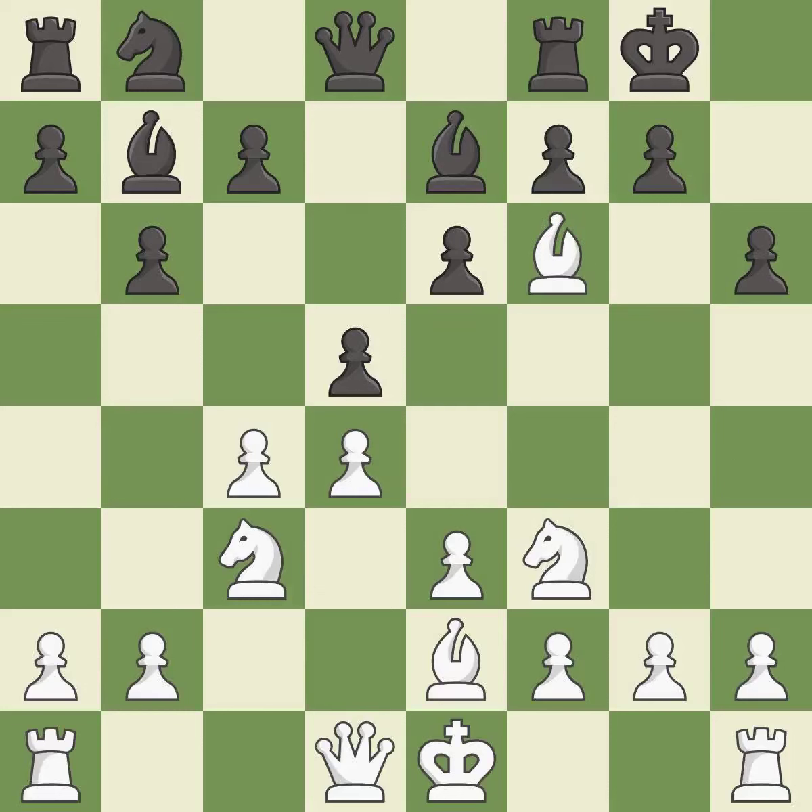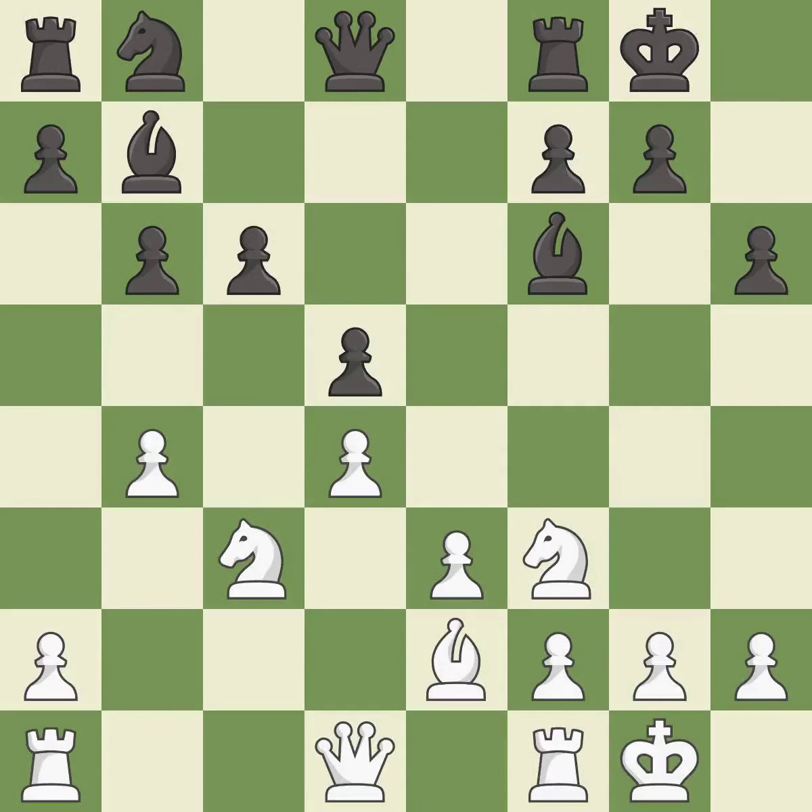This is an equal trade. This maintains the balance in material with a good trade. After all captures, this is an equal trade. Castling gets the king to a safer square out of the center of the board while also developing a rook. Castling to the same side of the board as the opponent avoids some of the attacking associated with opposite side castling.